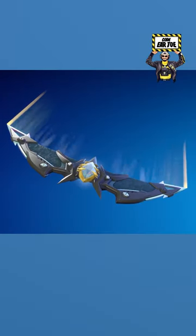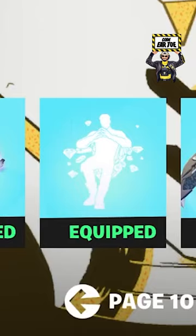We also have a new Pickaxe, a new Glider, a new Contrail called Encrusted, a Wrap called Unbreakable, and a new Emote.